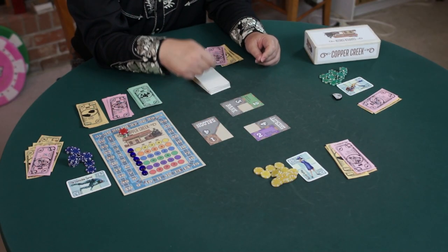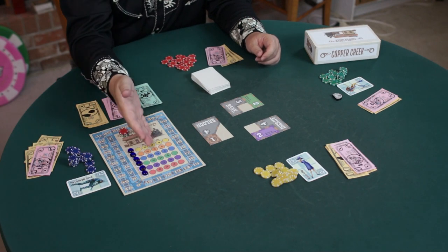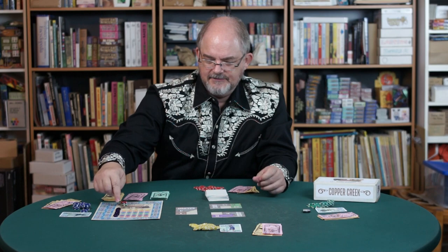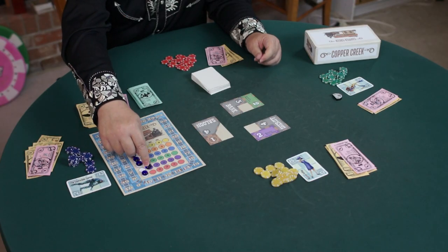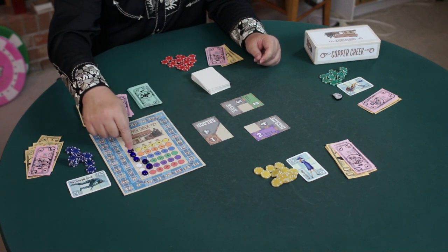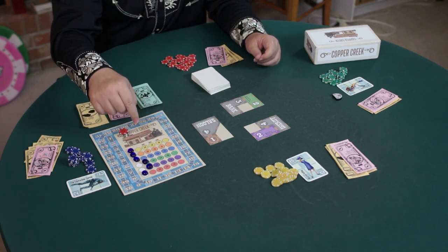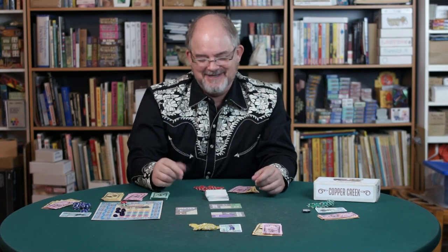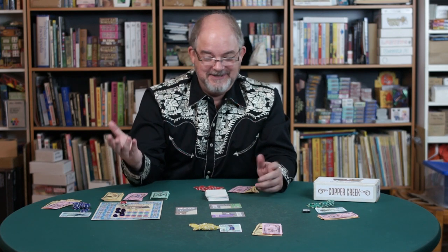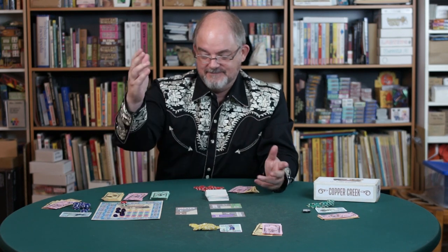Every time a colored building is revealed we're going to change this calendar. Let's talk about the calendar track. I've got a stone in every colored row on the calendar track — purple, green, brown, which is orange on this calendar. I promise when you print your own copy the colors will match up.